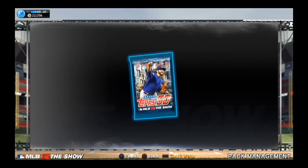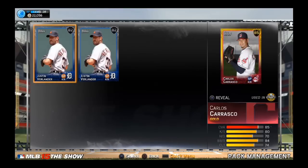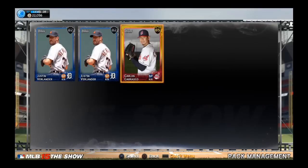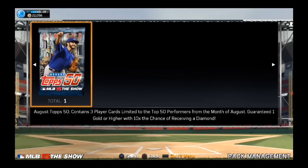I'm going to look away here - looks like silver, silver, and okay, we got two Justin Verlanders and a Carlos Carrasco. So not a very good pack there. Let's try and open up this other one.